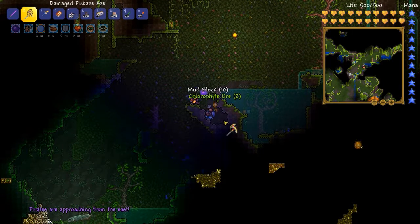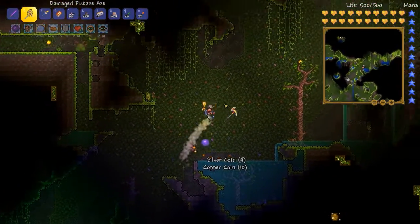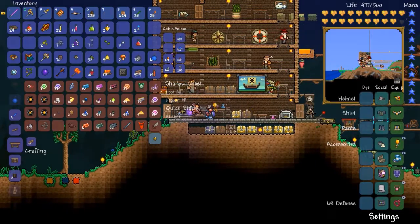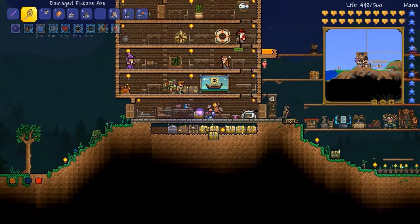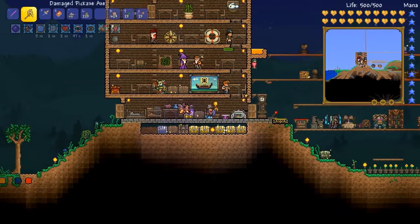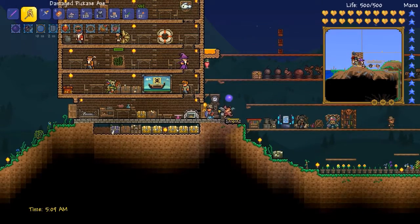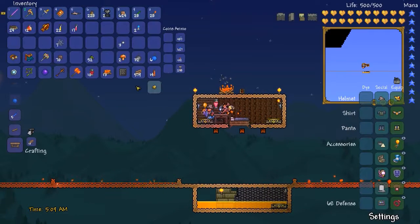Pirates aren't supposed to happen unless you've broken a demon altar. They will take a little bit of time to get here. There are some things I need to set up at home, so we're going to do some quick stacking. I want to grab these heart statues and try teleporting up to my arena, which does have the water candles out.